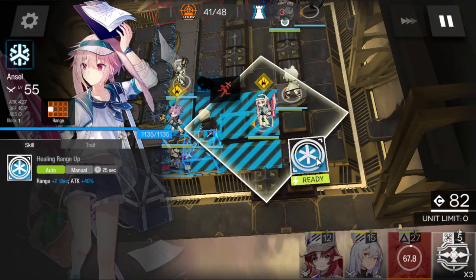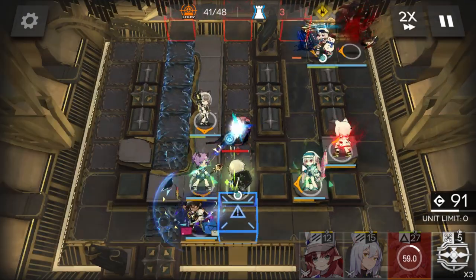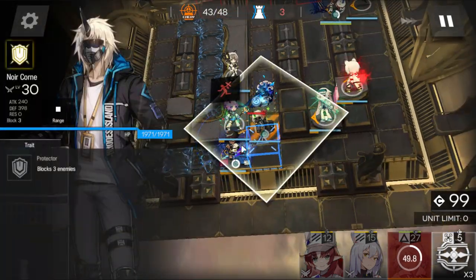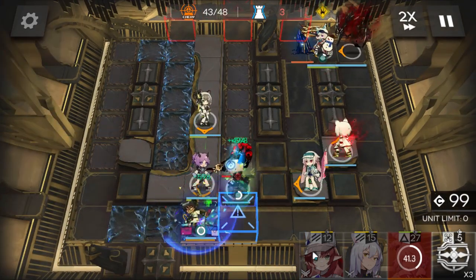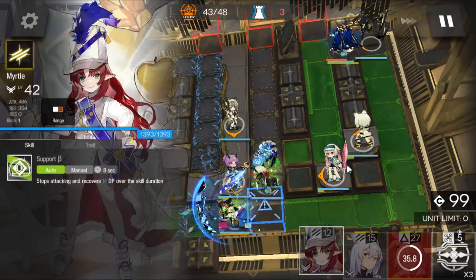Activate everyone's skills to keep Noir Korn alive, then activate Monster again. If you're replacing Thorns, deploy your boss cutter on Noir Korn's position and kill the boss just like that. It's pretty easy.